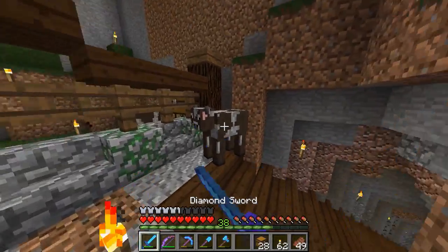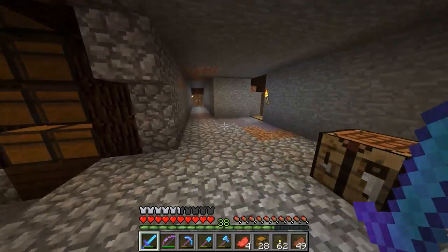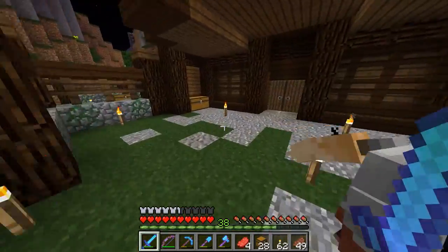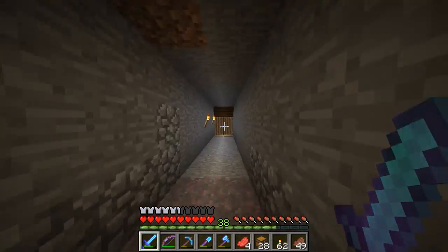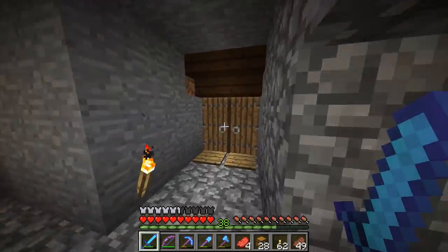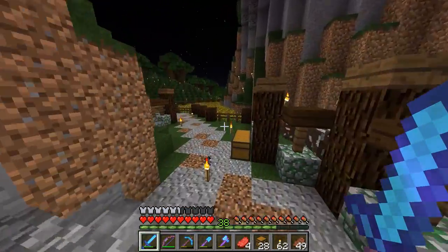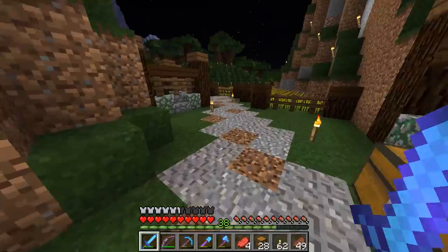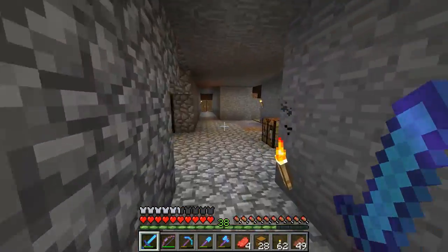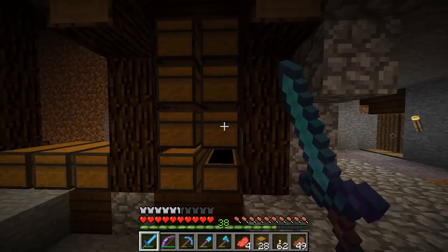Back here we have a little hallway. This one goes to the cow farm, and we've got the mine entrance and stairs going up, then an entrance going to the horse pen, and another entrance going to the sheep. Right here we're going to have some storage for farm stuff — all the seeds and such. That way whenever I harvest, I can just drop it off in this little area rather than bringing it up into my normal storage room.